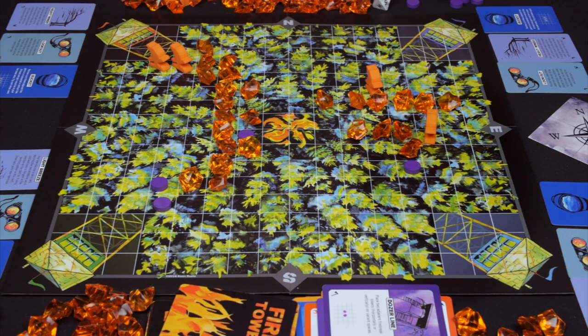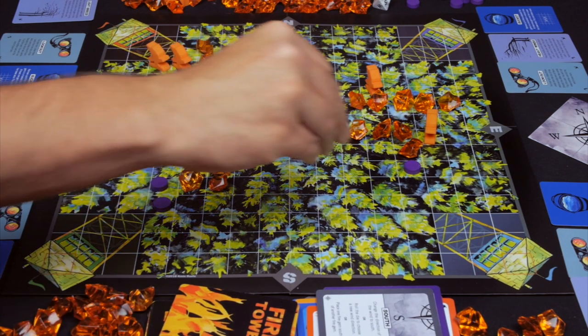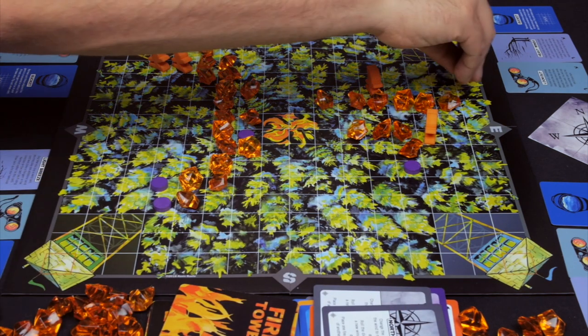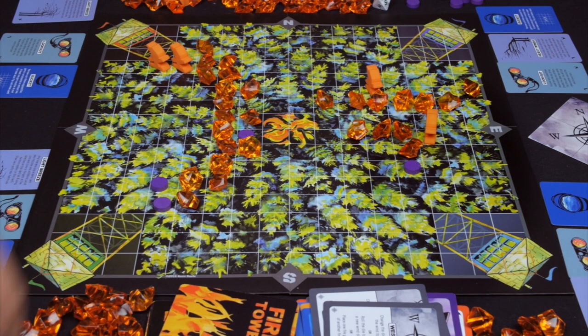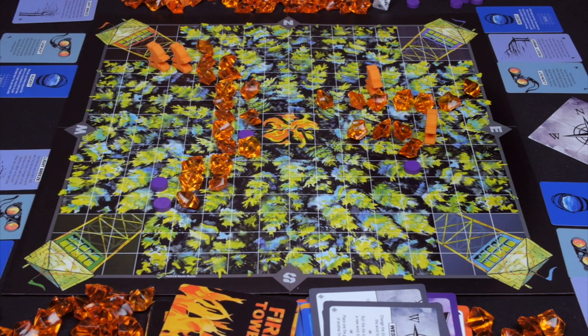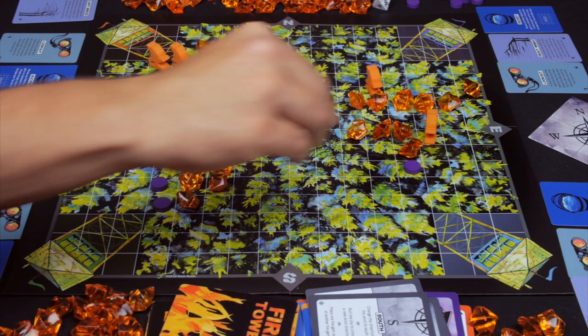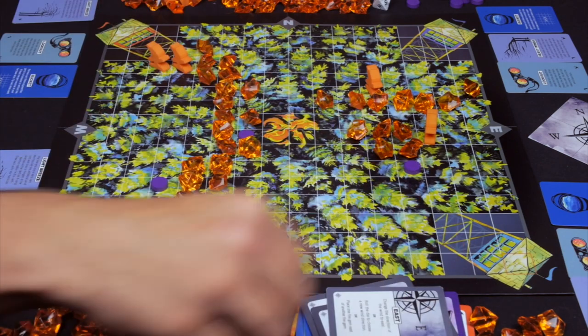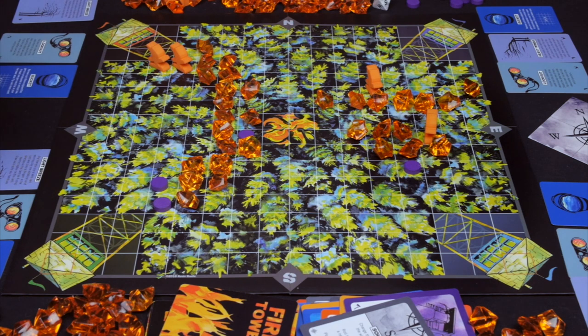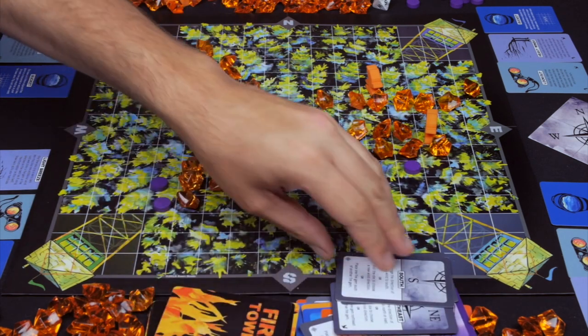Red adds another gem to the east and triggers their heavy winds card, playing several wind cards: one south card to add a gem south, one to the northeast to add one diagonally, one west to add one there, another south to add one more, and one more east. That's five cards total, so they draw back up to six.